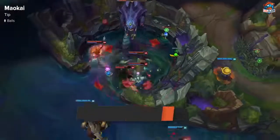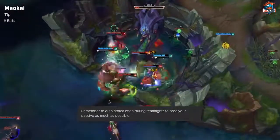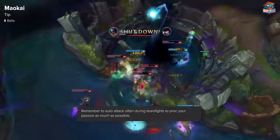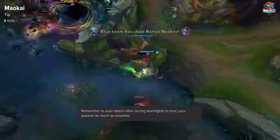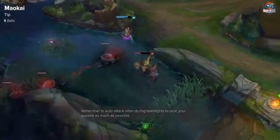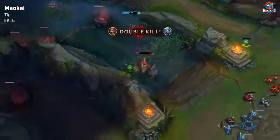Maokai in a teamfight — you want to make sure you're always auto-attacking so that you can proc your passive. After every ability you use, like W, E, or Q, make sure you're auto-attacking in between so that you're healing up a lot. Because in a teamfight, everyone is basically using spells, so your passive procs frequently.